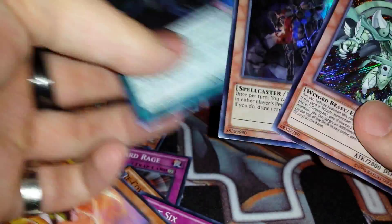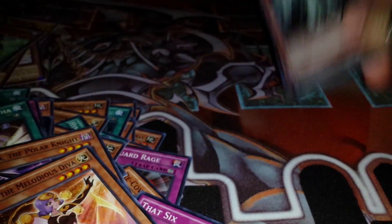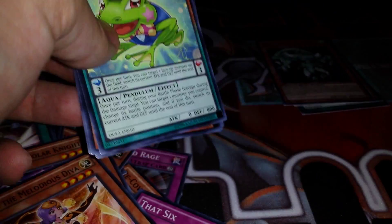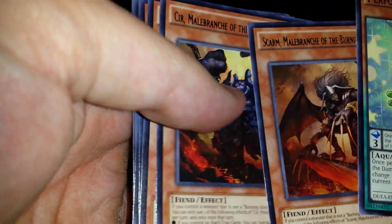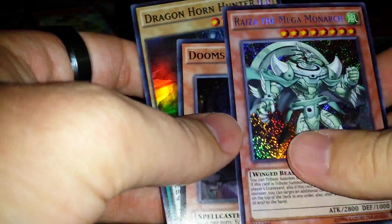We got one of each: a secret, an ultra, and a super. Now, a lot of people wonder how many Burning Abyss monsters you'd actually pull in a booster box. From my case I got like four playsets of all the monsters — I got no Dantes, but I did get 16 to 20 actual Burning Abyss monsters. Just out of this container we got these two here, and that's basically half a booster box, a little less. Thank you guys for watching — this has been the N1 Platinum Show. Make sure to check out my channel, like my videos, favorite them, and subscribe. You guys have a good one!